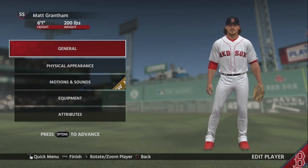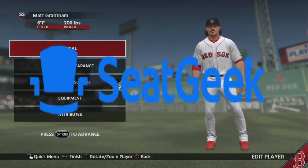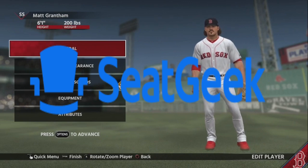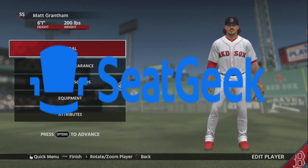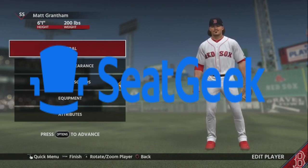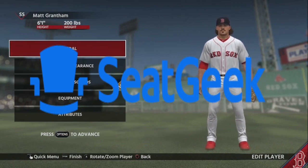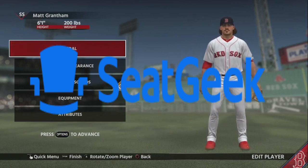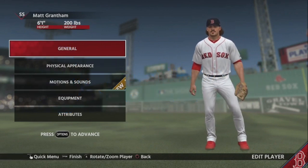Before we go any further, I want to give a shout out to SeatGeek for sponsoring this video. SeatGeek is a ticket app that takes the confusion out of buying tickets — they rate every ticket on a zero to ten scale, ten being the best. If you're new to SeatGeek, use my promo code K-Nasty on the link down below and you'll get 20% off your first purchase. Great for seeing your favorite minor league team, major league team, hockey playoffs, basketball playoffs, or football.